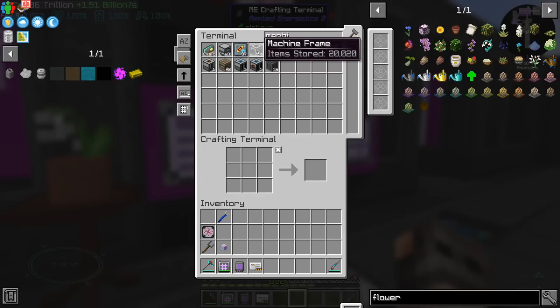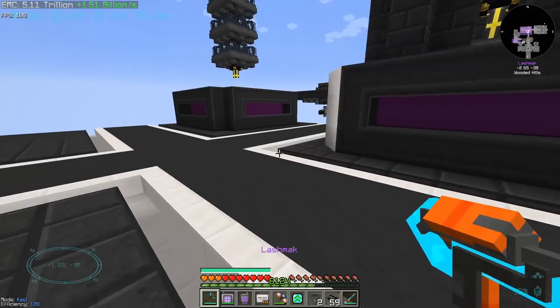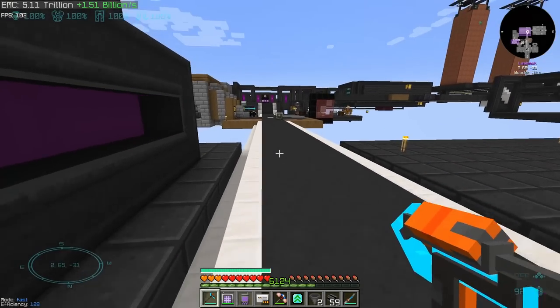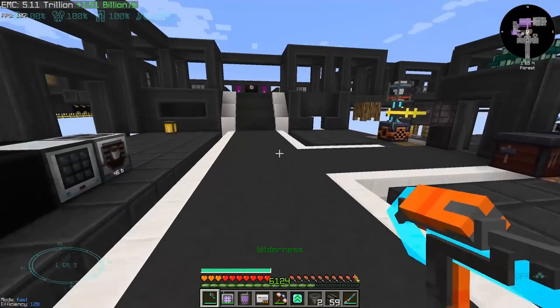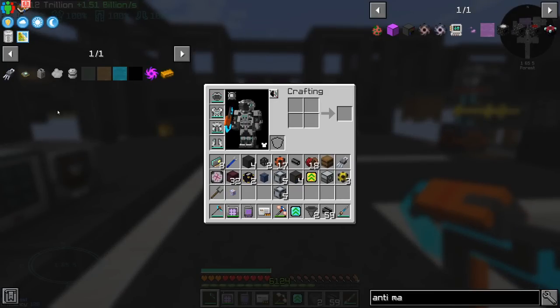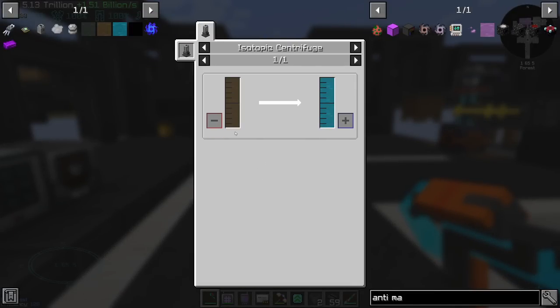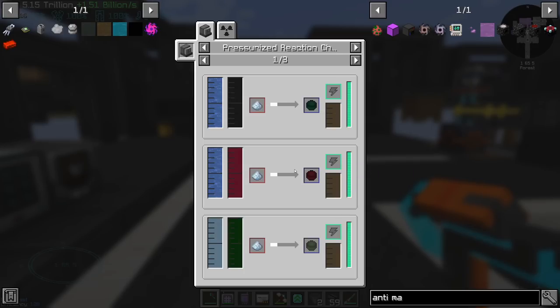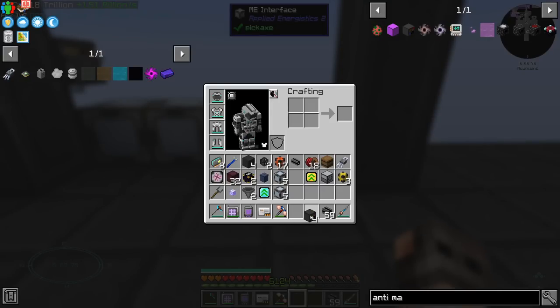Let us carry on further. There are a few automations we're missing and a few we have to optimize. There's also one more big project: the fission reactor from Mekanism. We need to start getting neutronium, and neutronium comes from neutron gas, which comes from polonium. There's also one or two fuels that we have to make singularities out of, so we will leave the reactor for next episode. Today we are going to work on a few other things.